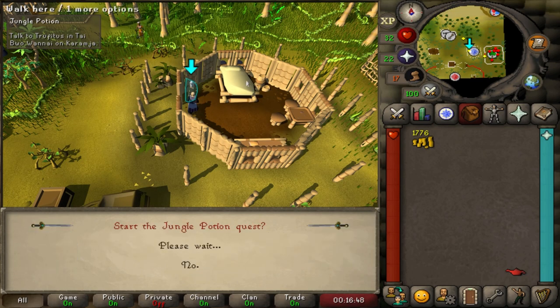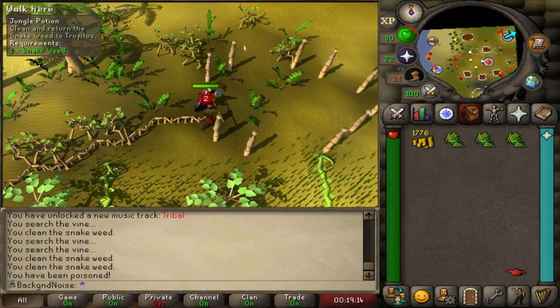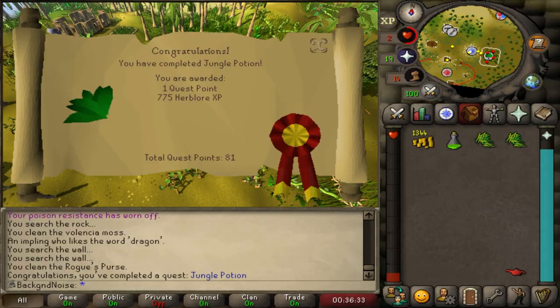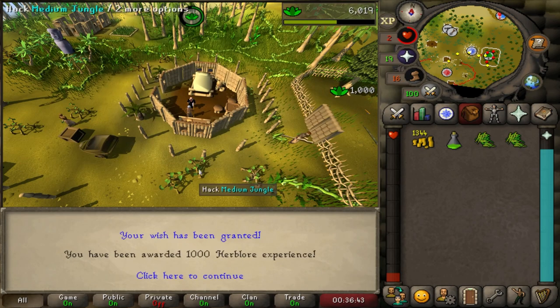While I waited, I decided to do the Jungle Potion quest. Easy Herblore XP, and it should get us past level 20 so we can get rid of that XP lamp in our inventory. With that quest done, and with me holding on for dear life, I got 21 Herblore and used that XP lamp to get 22.